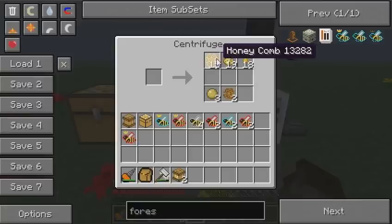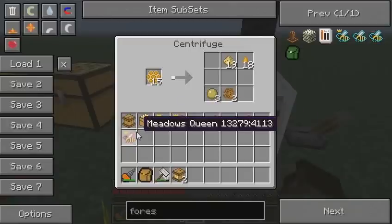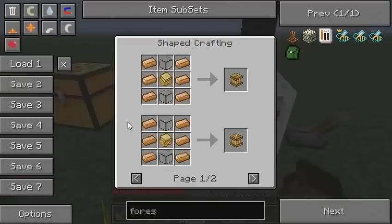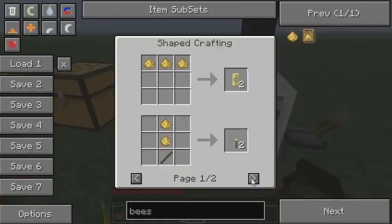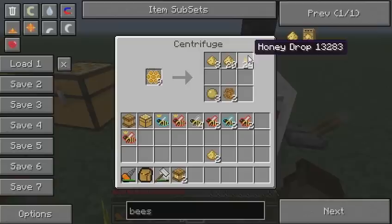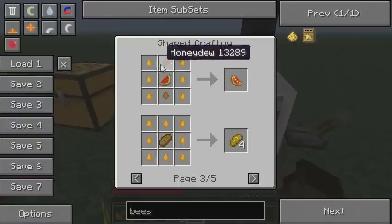All this beekeeping usually gives us honeycombs, and honeycombs when put in a centrifuge — crafted with a sturdy machine and copper ingots on the side — produce beeswax and honey drops. Beeswax is used mainly in containers: wax capsules, pipe waterproofing, and torches. Honeydrop is basically used for food, and also for catalysts — you can make glycerin and melon with it, but you need honeydew for that.